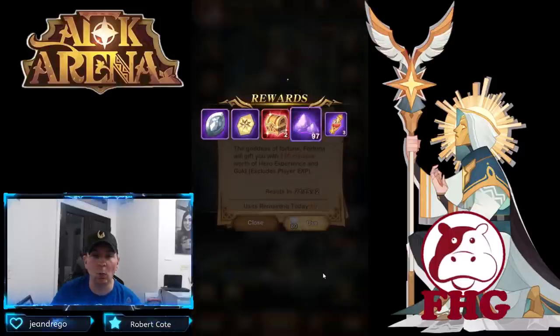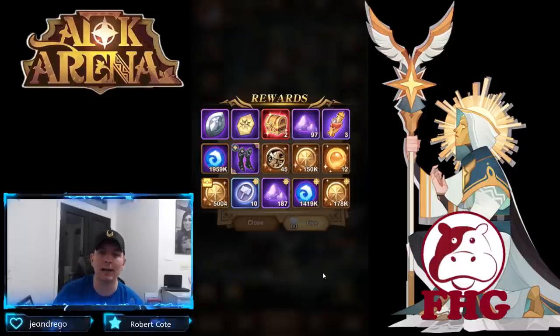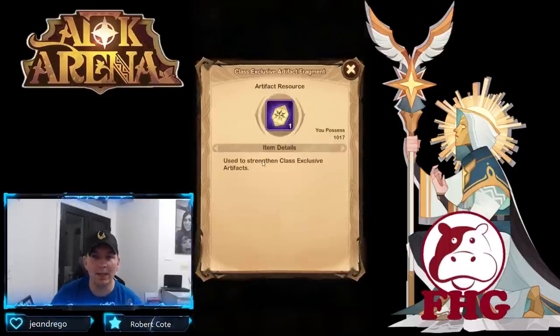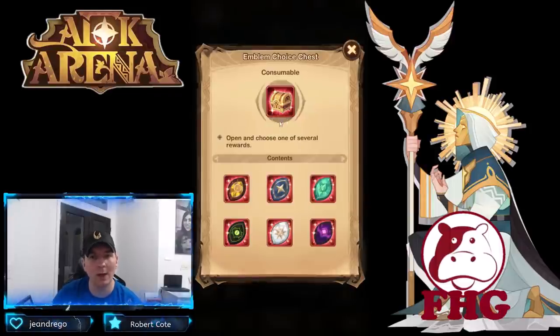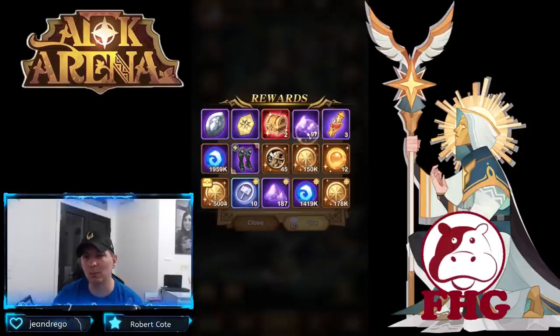We'll go ahead and use it once — boom, we got two red chests out of there, which is very good. We got emblems out of here, class exclusive artifact fragments. We're still waiting for the very last artifact to drop — the second ranger artifact — so we can level those up. Two red chests means I can go ahead and choose those faction emblems.